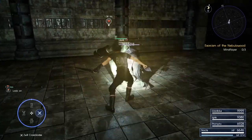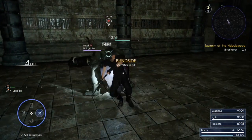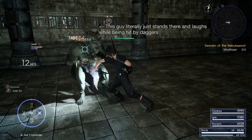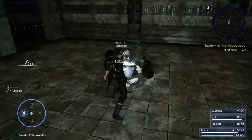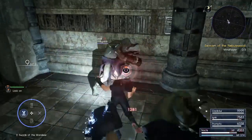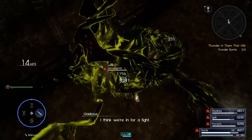Normal daggers tend to suffer from a lack of stagger potential in their attacks. Even weaker enemies can usually just stand there and take the hits and either counter attack or move out of your attack range, because it takes multiple hits to stagger them. Swords of the Wanderer don't have this problem — in fact, they're the opposite. Their stagger potential per hit seems to be somewhere closer to normal swords, but they still attack with dagger speed, making them have one of the highest stagger-over-time of all weapons.